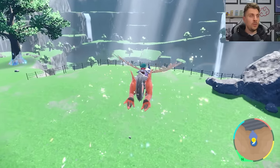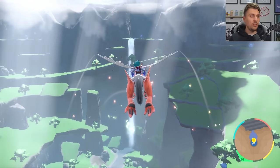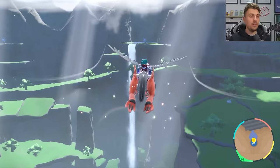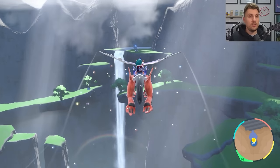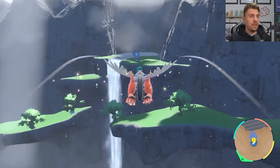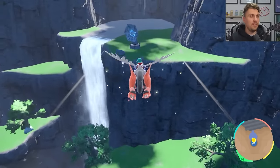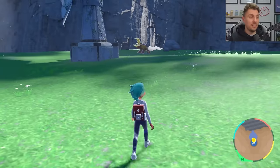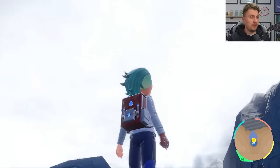You want to head over to the waterfall directly in front of us, slightly to the right. If you've got the fly function unlocked on your Miraidon or Koraidon, this will make getting around Area Zero a lot easier. We want to be heading straight towards this big satellite dish here — this is where Paradox Entei is going to be located, just above this waterfall. And you can see it right there — it looks awesome.